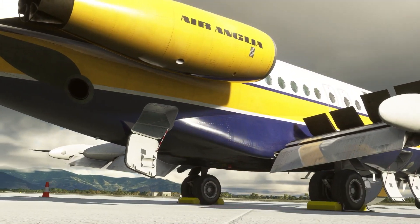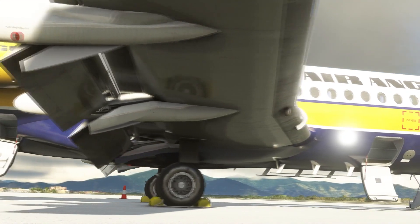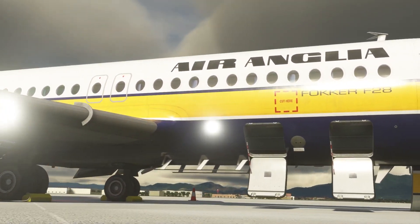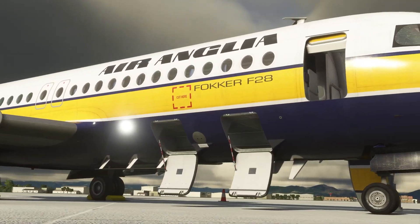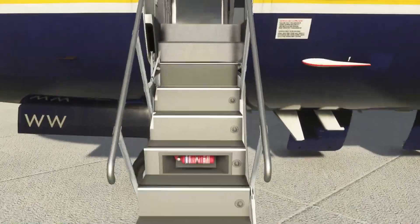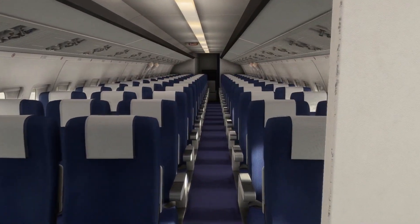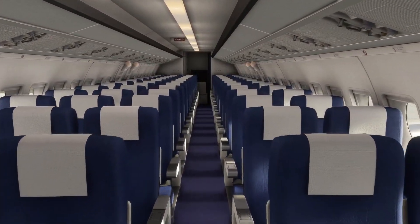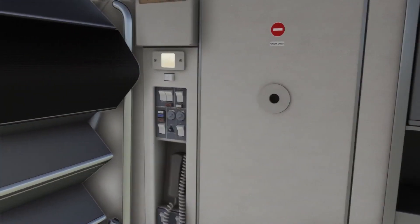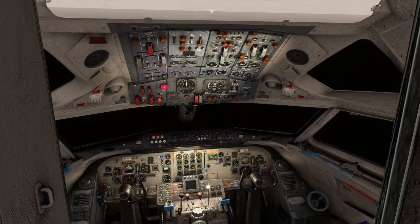JustFlight are excited to be bringing all four variants of the F-28 regional jet, which they're calling the F-28 Fellowship Regional Jet Series — versions 1000, 2000, 3000, and 4000. The F-28 for Microsoft Flight Simulator will feature a native model with PBR materials for the highest possible texture detail and clarity. Realistic animations will include dynamic wing flex, all passenger service and cargo doors, and the distinctive spoilers and tail-mounted air brake, all modeled to an extremely high level of accuracy.